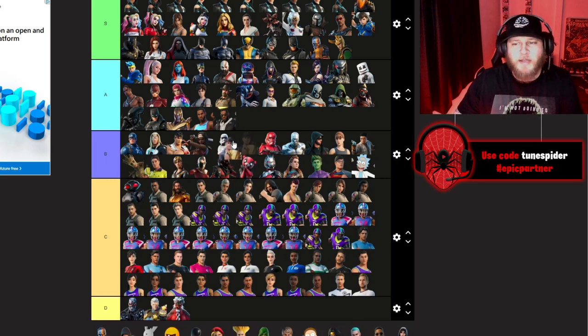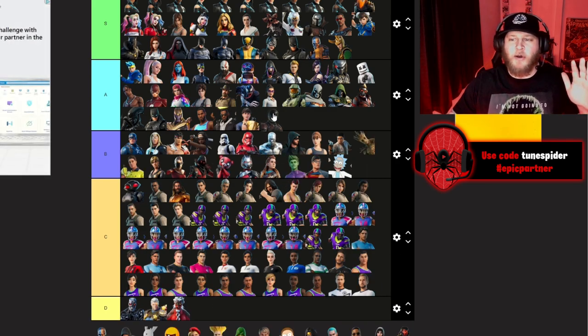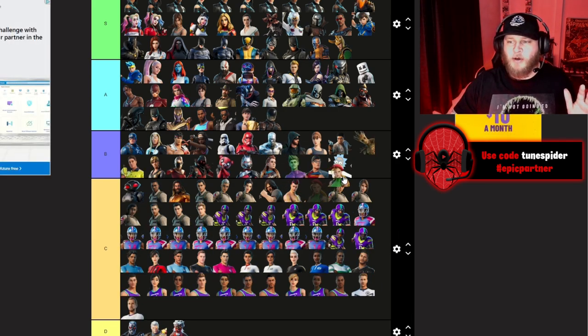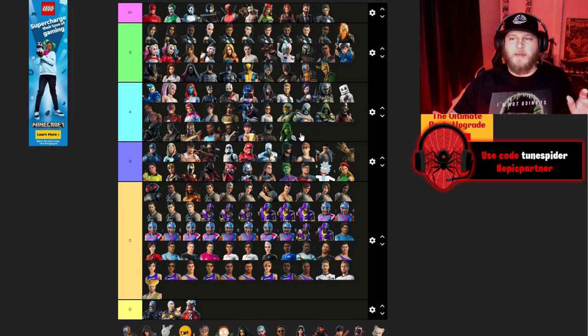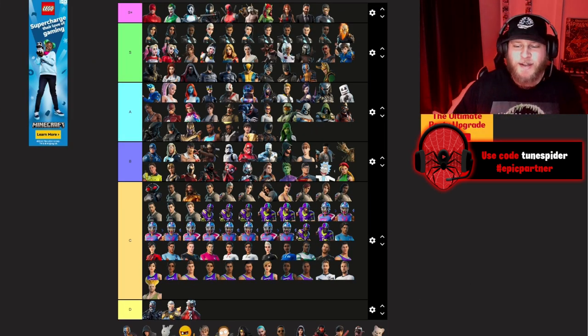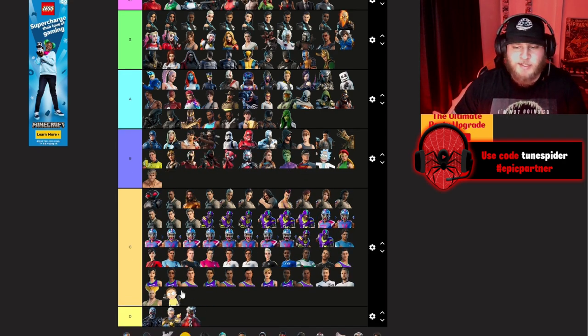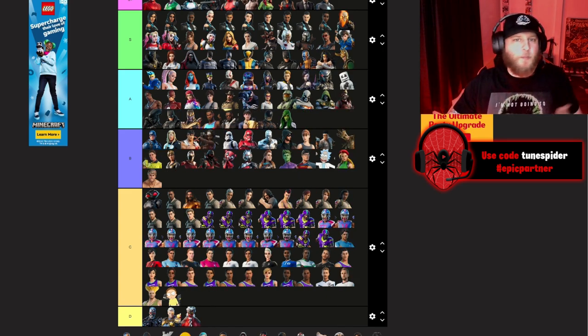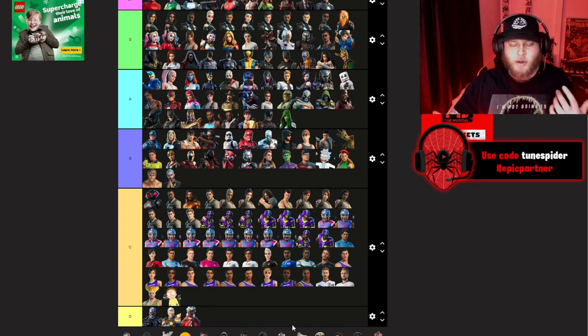Blood Sport going A. Cammy going B. Gill going C. Gamora going A. Free Guy collab — hilarious movie, I love Ryan Reynolds — going B. Morty going C. Wonder Woman going S. J Balvin going B.